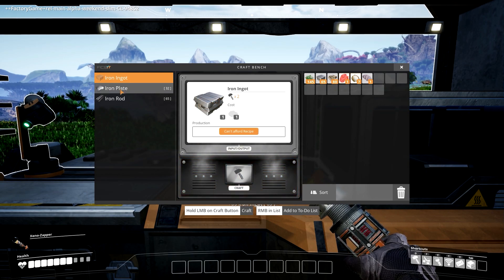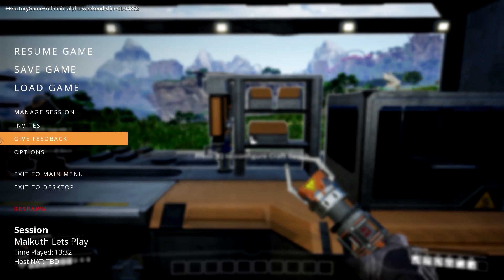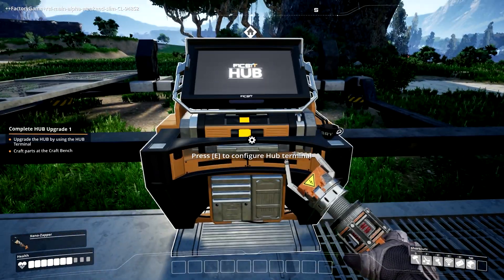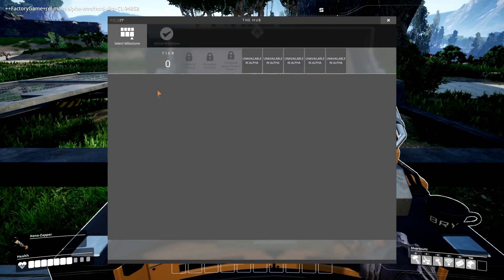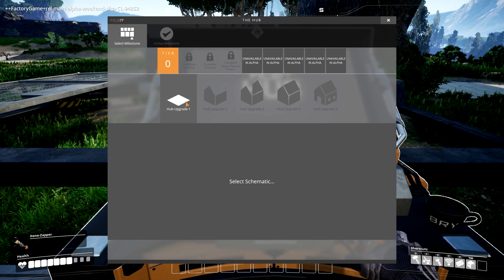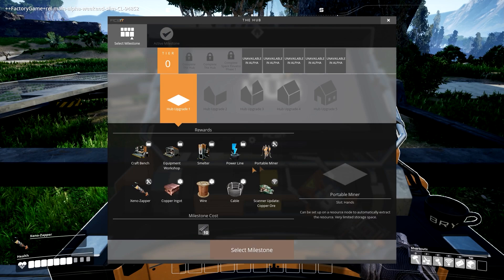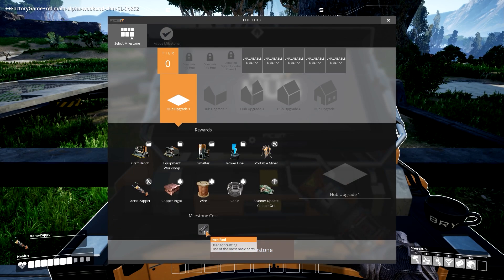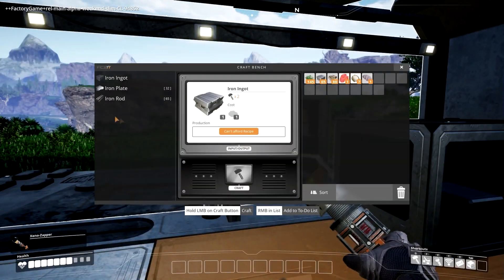Now I've converted all that to iron ingots, so I can make iron plates and iron rods. Let's see what it costs to upgrade the hub — it wants us to upgrade using the hub terminal and craft parts at the crafting bench. Now I should be able to look at the hub upgrade and see everything we can build. It's actually asking for 10 iron rods to do this.